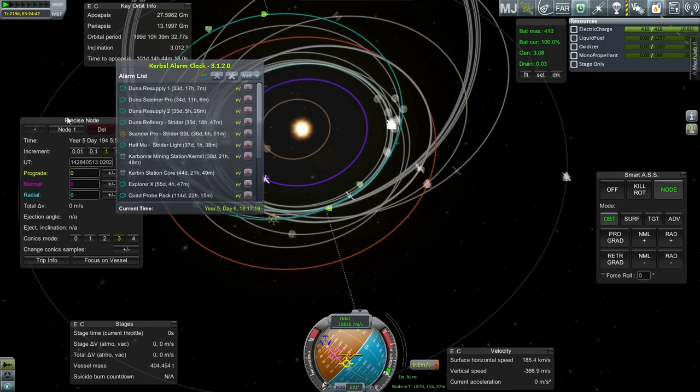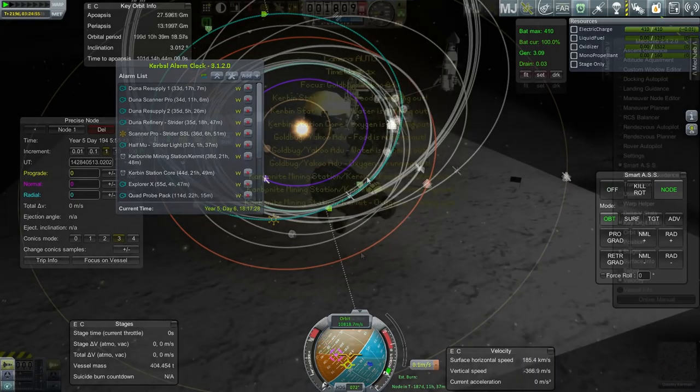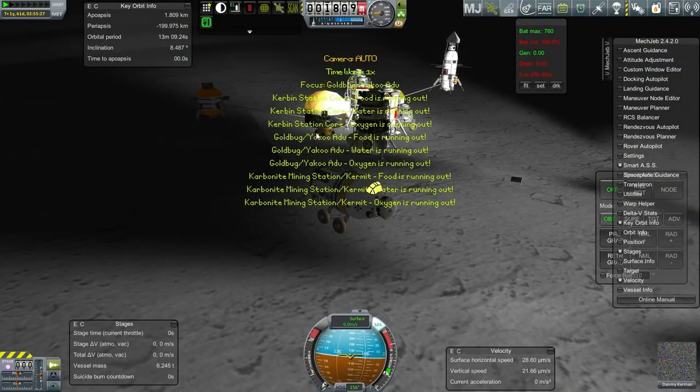So next - the Duna missions. Actually, I want to supply the mining station first, so let me get the mining launch done and then we can focus on Duna without worrying about that particularly. Maybe we should launch to Kerbin Station Core as well. I'm going to do the resupply missions to Kerbin Station Core and the mining station in a moment.